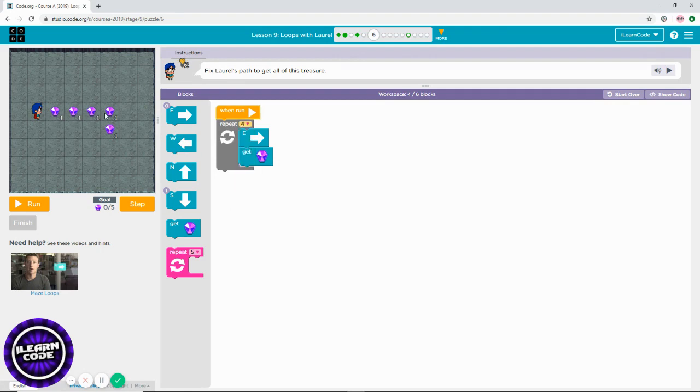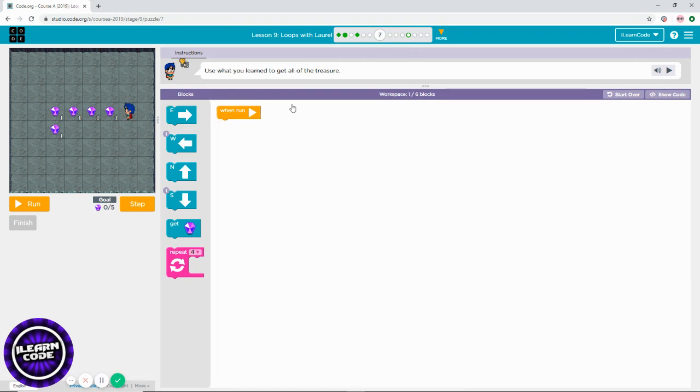As soon as you collect this side, you have to go south — as you can see, you have to use one south block. Then get the diamond. This is kind of the opposite way from previous levels.